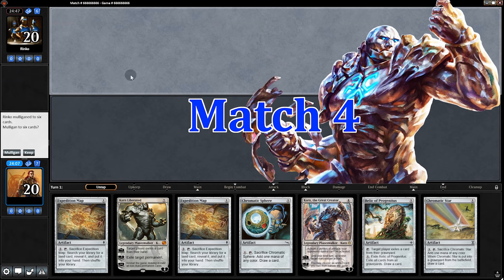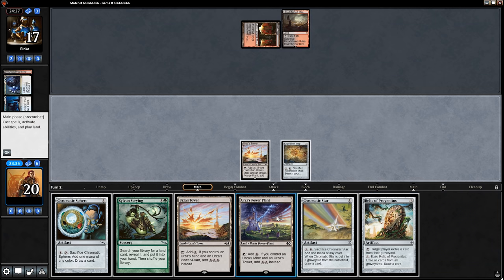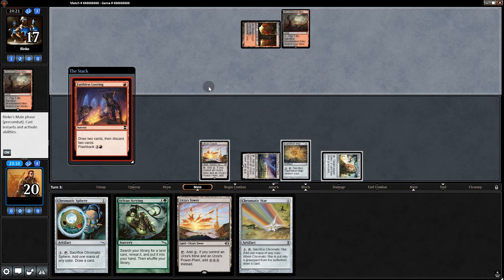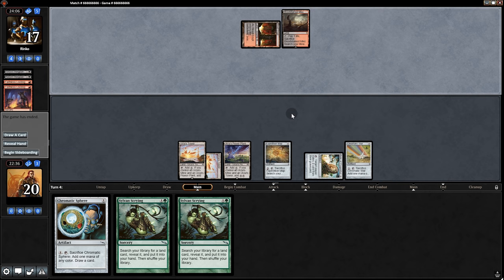But now on to the next one. Opening hand, no lands, we're gonna mulligan. Alright, that seems good enough, and that will do it. Start with the Map and pass back. Opponent plays Discovery. So is this like a Griselbrand deck? We shall see. That could be tempting, but I think we gotta play it safe and play the Relic, and then pass back to our opponent. Opponent goes Faithless Looting, two Goryo's in graveyard — so they are a reanimate deck. Back on our turn, play the Star and pass back. Opponent goes Faithless Looting. They concede because of the Relic.